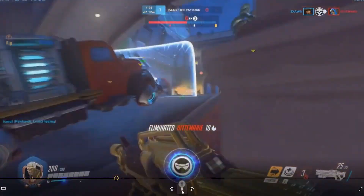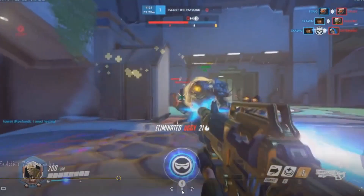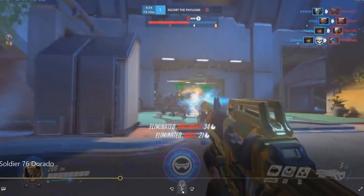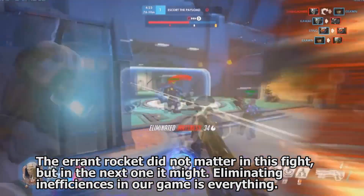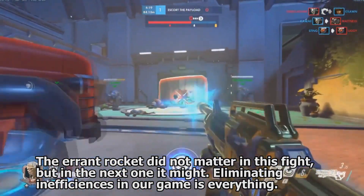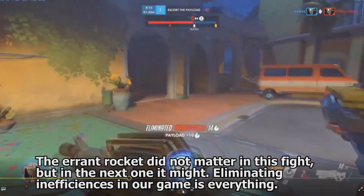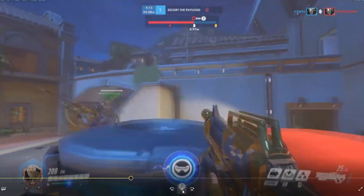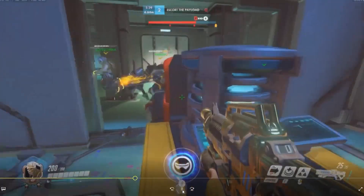Like, we haven't secured that kill on that Roadhog yet. So we could have possibly helped kill that Roadhog during that Graviton Surge, maybe killed whatever else was in it as well. Getting the sure damage, the sure use out of that rocket there would have been a little bit better. But overall, we're not doing badly — our team kind of clutched on this whole team fight for us, and we didn't really mess it up when we came back.